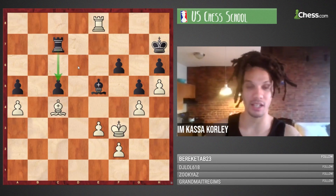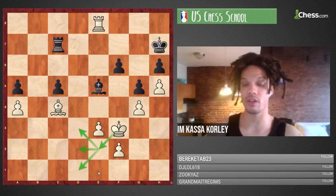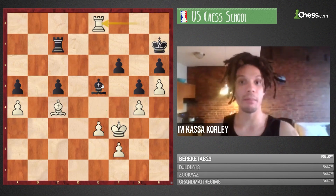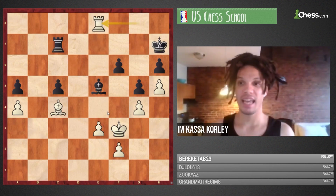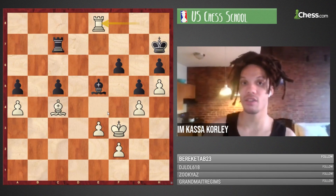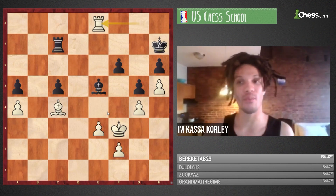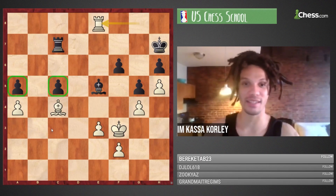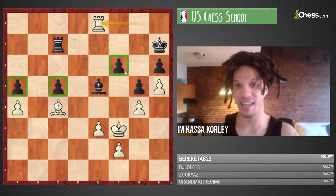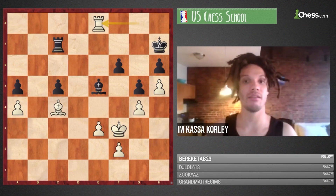The Rook behind the C pawn isn't doing much. The King was on E2 temporarily guarding entry squares on the D file so the Black Rook couldn't invade. The Rook is tied down, the Bishop is limited in scope on E5. Black has tremendous problems and you didn't give them anything. One weakness, one headache — headaches on A5, C5, and even F6. It's just very uncomfortable to deal with.